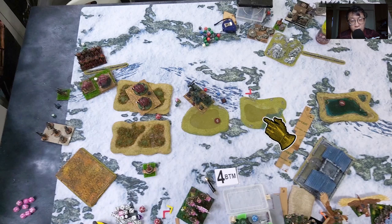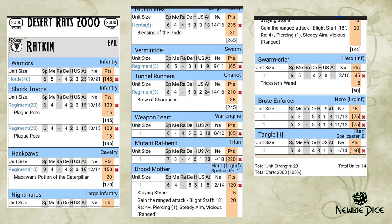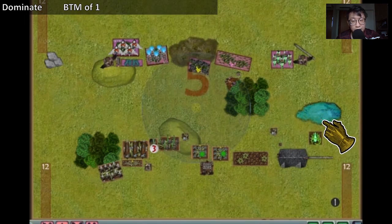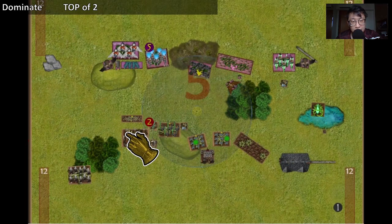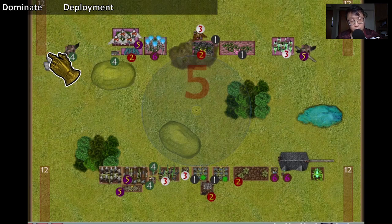My opponent deployed using a refused flank — all the way up to the blocking terrain, from one end to the other with not much gap in between. He had goblin blasters at the corner and double-layered on the corner with a unit of Maguans behind in case I jumped over. He also had fighting individuals scattered throughout. Looking at my advance, my beast of nature was deployed on the flank but not too far out because I knew the terrain was there — my beast of nature was set to swing toward the center.